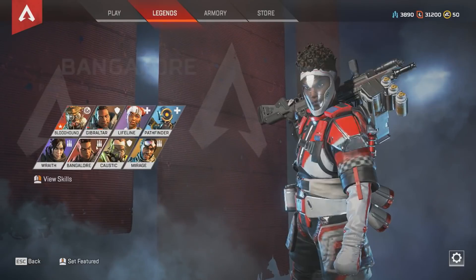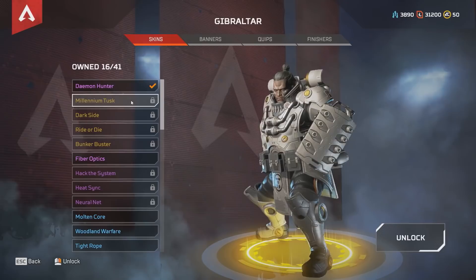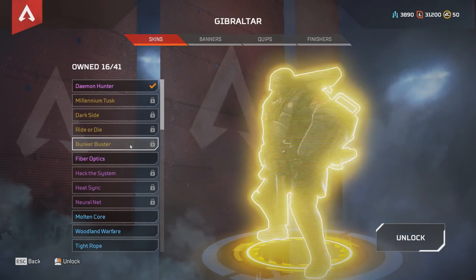There are over 1900 total items with 4 tiers of rarity: Common, Rare, Epic, and Legendary.